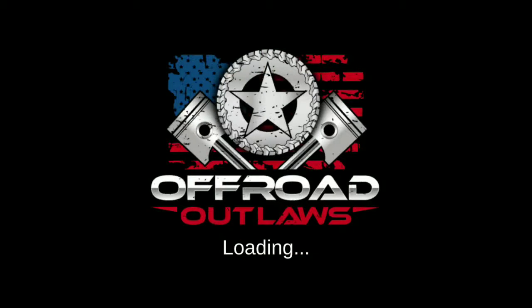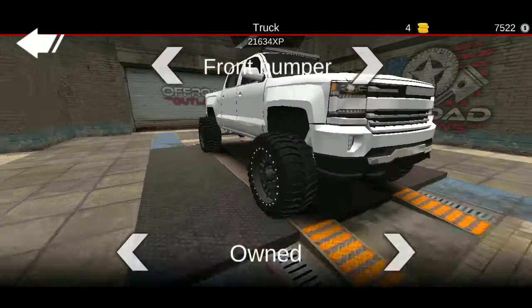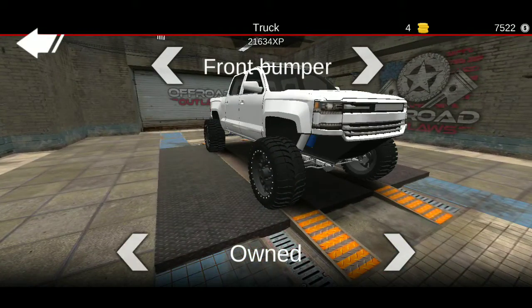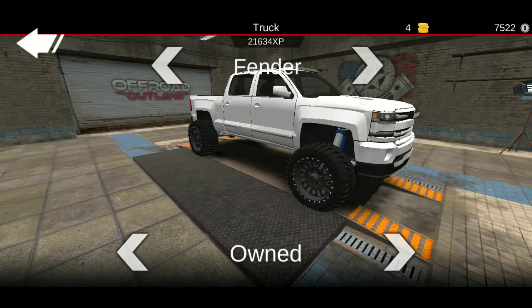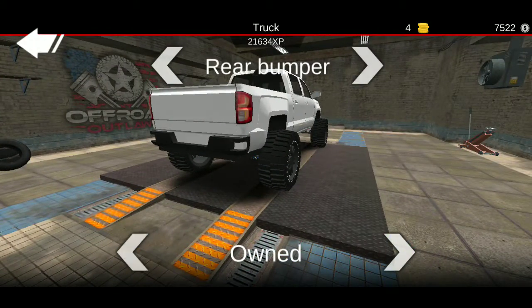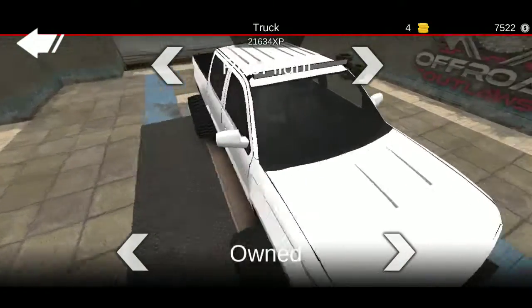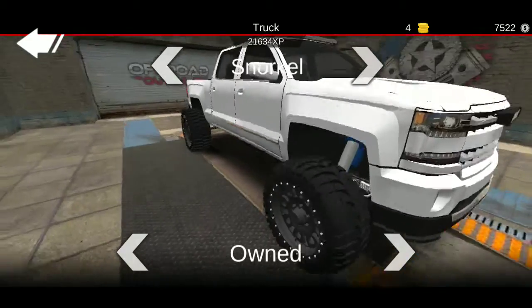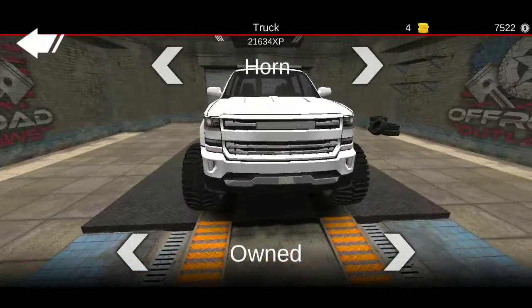First, what you want to do, you want to customize your body. Bumper: don't buy any, the first one. There's a bumper — the second one. Cage: none. Running board: none. Roof lights: the LED bar. Snorkel: none. Spare roll: none. Horns: none.